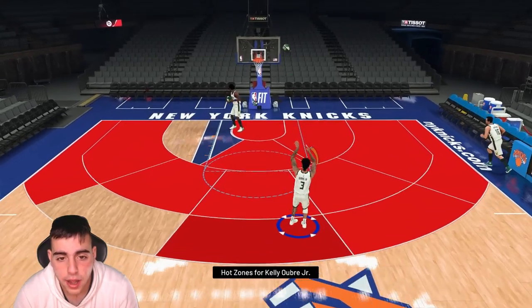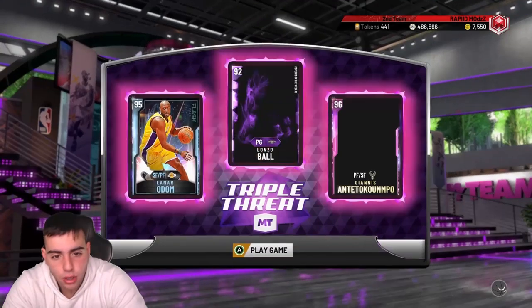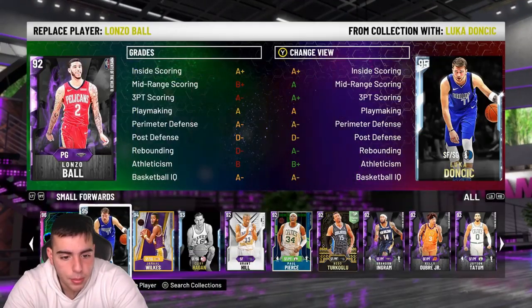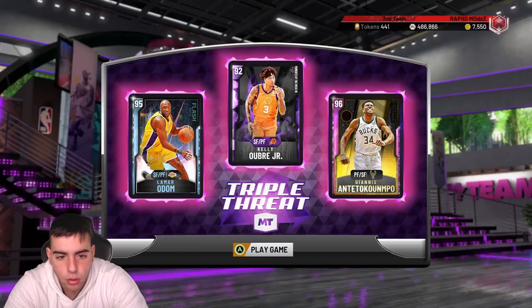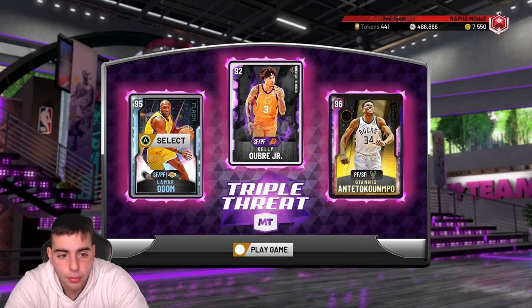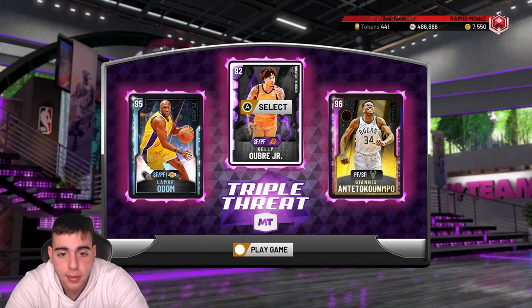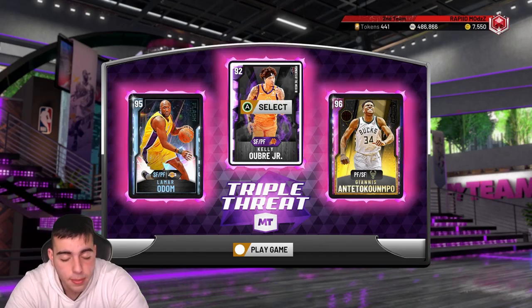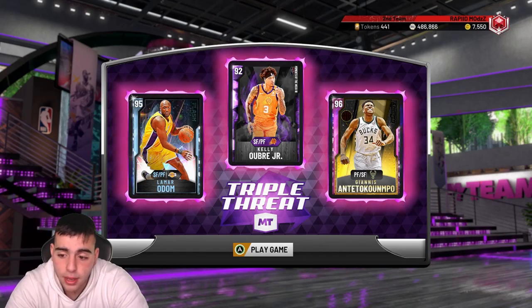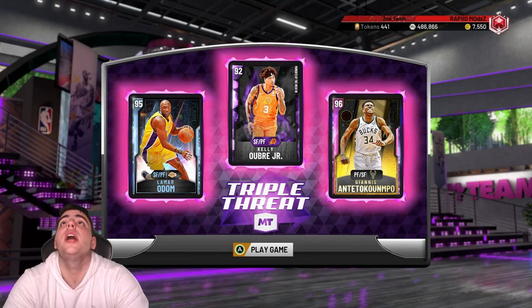This is the triple threat team I'll be running: Oubre, Odom, and Giannis. It's pretty much every time — I have Giannis and Odom with the new player we're debuting, so pretty solid lineup. Let's see if Oubre can live up to the hype. He's very fast, he's gotta make these shots. We got a good gameplay with Lonzo — can we get a good gameplay with Oubre? We're about to find out.